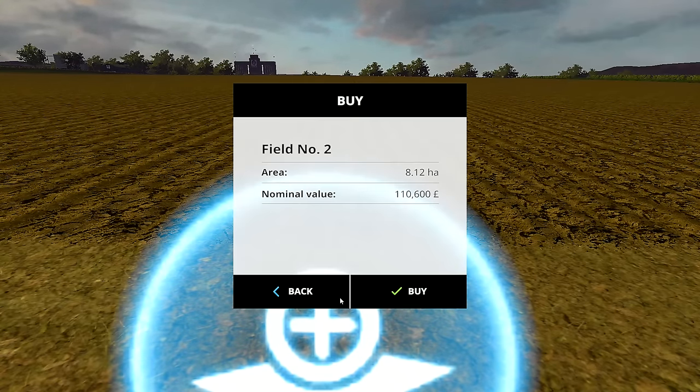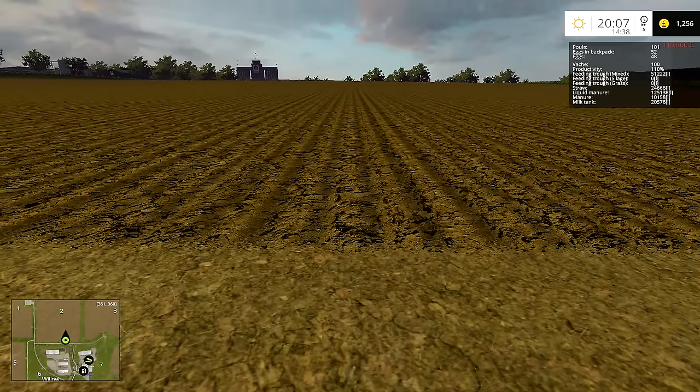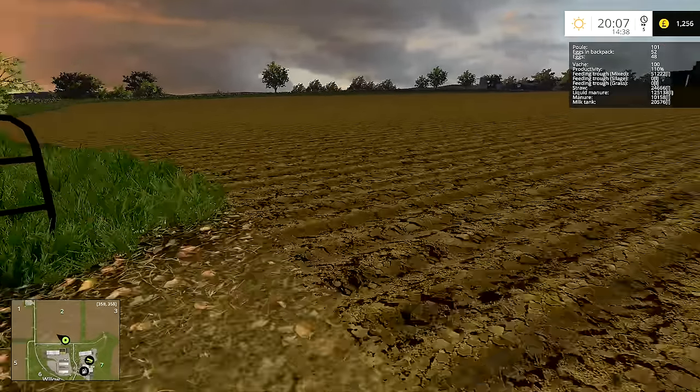We've got the windmills up there — I don't think we're going to have enough money for windmills on this playthrough, which is a little unfortunate. We've got the castle up there on the left. We're nearly there — it's 110,000 pounds, which is almost everything we currently own. Anyway, we now have this massive great big field. I'll leave the gates open ready for tomorrow so we can go straight in with the cultivator.